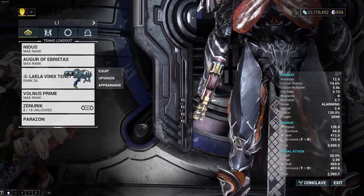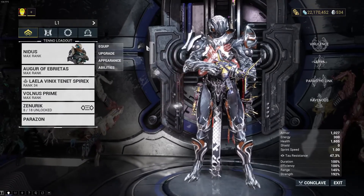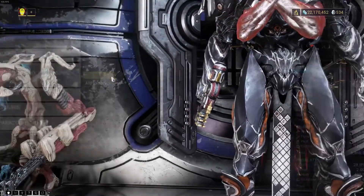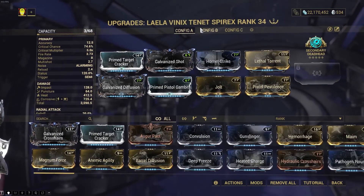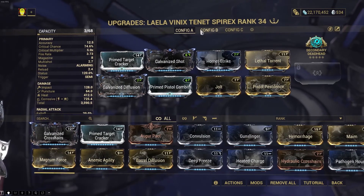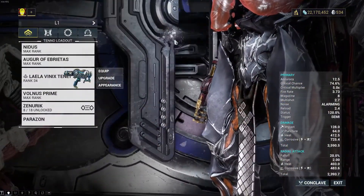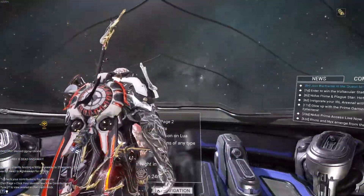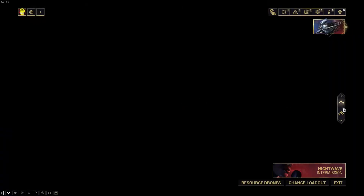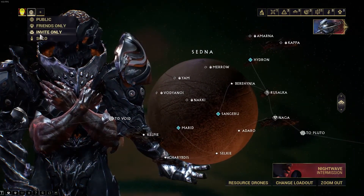Nidus is not going to be benefiting the pistol at all other than his two wrapping enemies up. I do have a rival setup and it is literally the same thing — I just change one mod. Let's go into the Steel Path and show what this weapon is capable of, not just against normal Grineer but also the Acolyte.